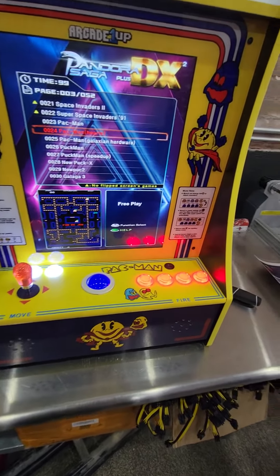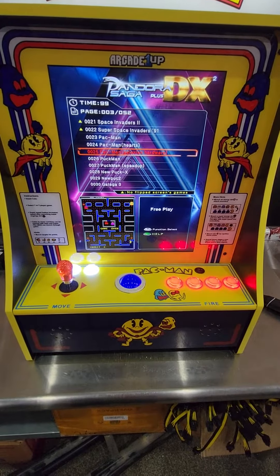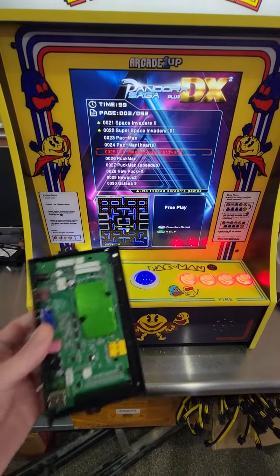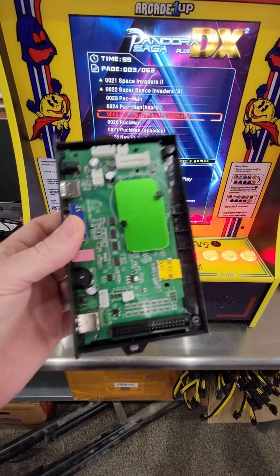Hi, Shane from DIYRetroArcade. I've been getting this question a lot lately, since the popularity of this board has increased: how to exit the game when you're playing to get back to the main menu screen. This is going to be for this board, the 3001-516-1 combo board.